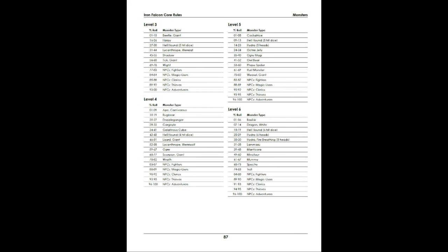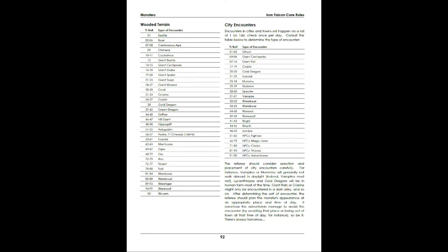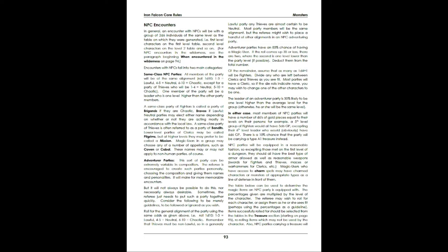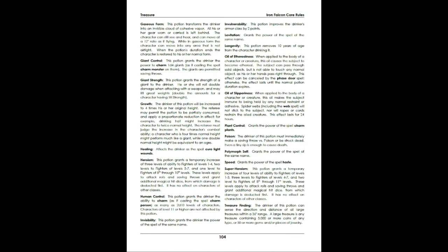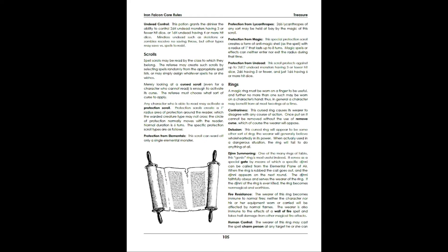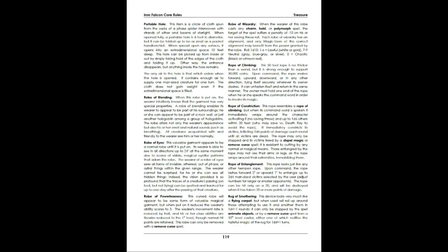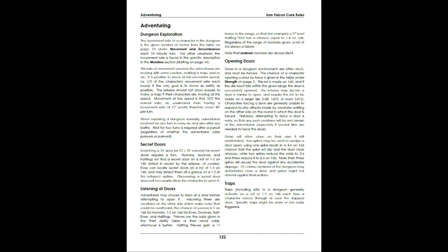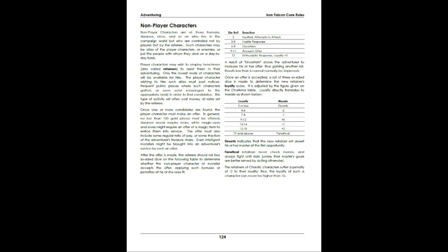He gives you random encounter tables, random wilderness tables, and terrain — some stuff you can use to spur your creativity or make up a quick encounter or adventure. There's some NPC information and a nice section on treasure. Everything including opening doors and secret doors is all in here. You're not hunting through three books if you need this — I'm really a one-book kind of guy. When I'm DMing, I like everything in one book so I can find it immediately.